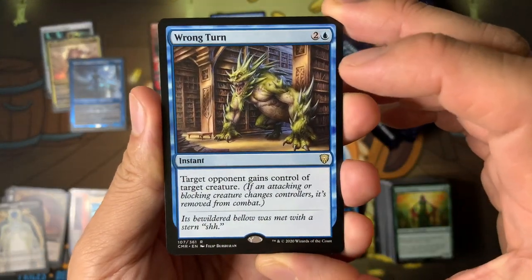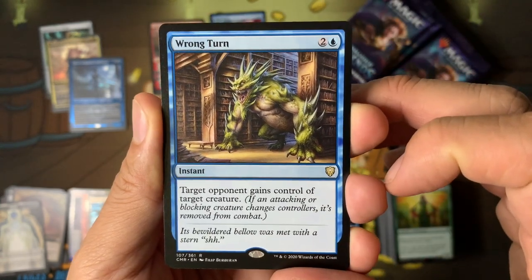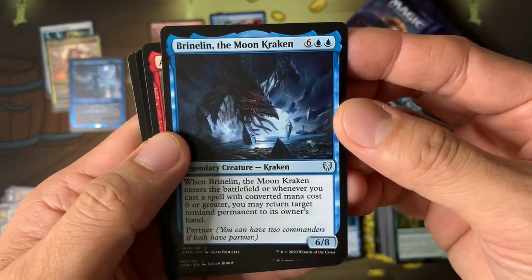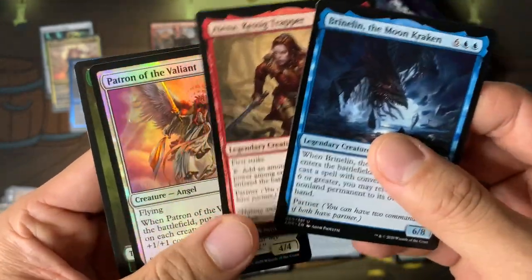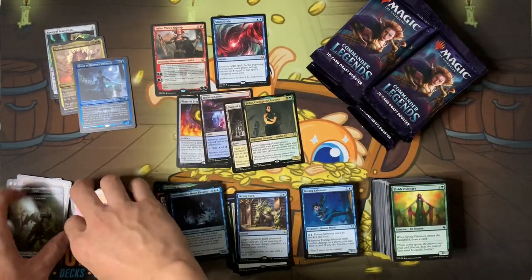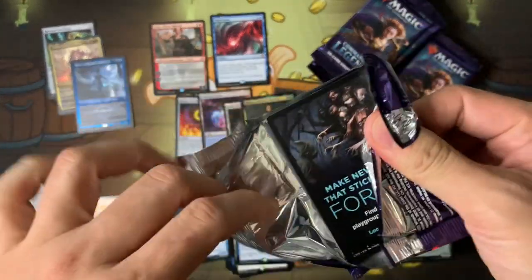Wrong Turn — target opponent gains control of a target creature, so you just give one opponent another opponent's creature, or one of your bad creatures. Brian Stoutarm, Kraken. Elena — one of the preview cards. Patron of the Valiant. We only got one foil rare — I wonder how many foils you get per box. It's so cool to open stuff for the first time, you just don't know things. It's fun to discover it.